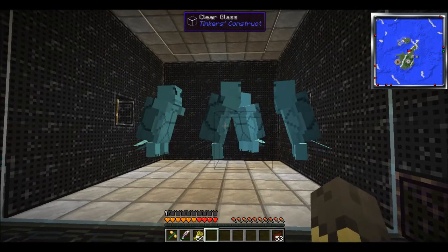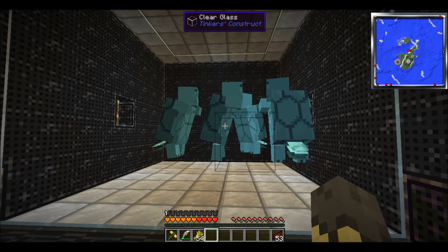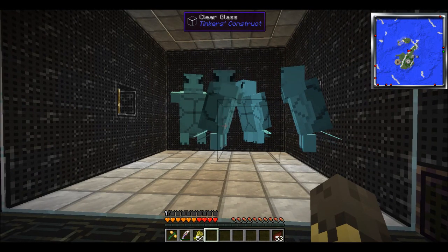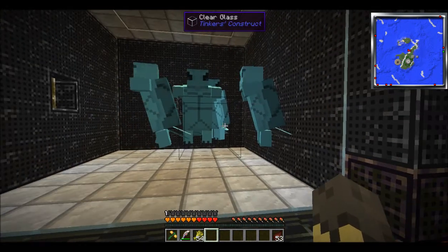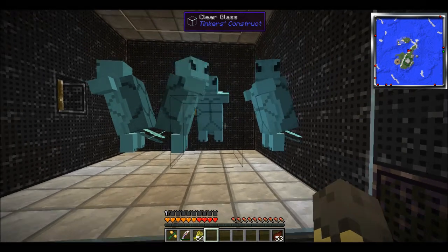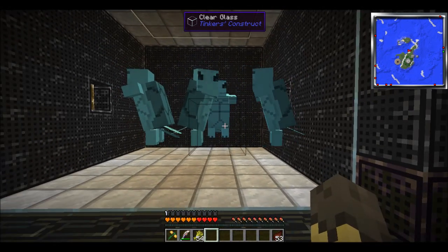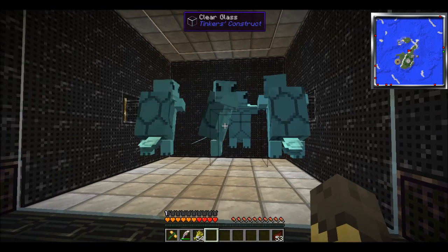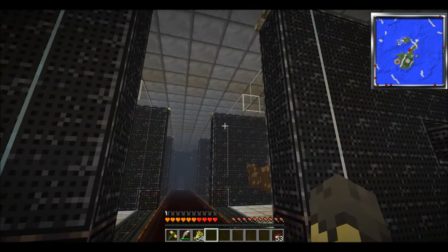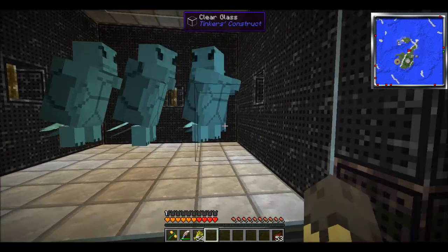And over here, we have Squirtles. Their drop is kind of odd and I'm not exactly sure of the logic behind this, but they drop iron shovels, usually two or three upon death. Which actually can be extremely useful because in the Tinker's Construct mod, you can melt down any iron tools into their ore state. So every time you throw an iron shovel into the smeltery, it will give you one iron ingot back.